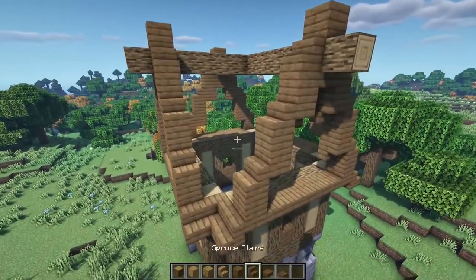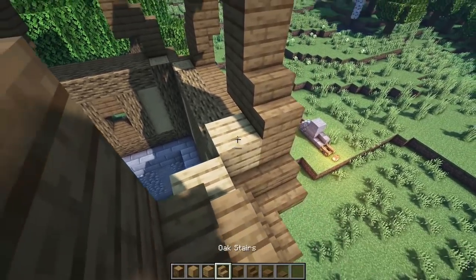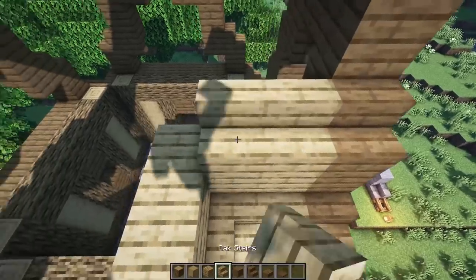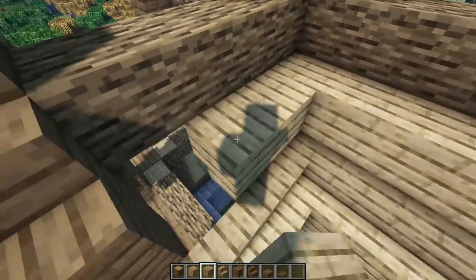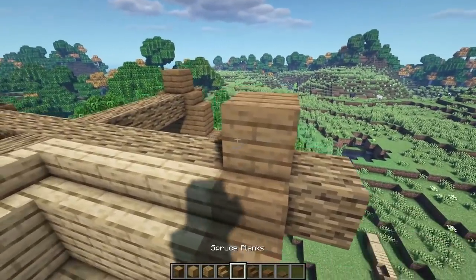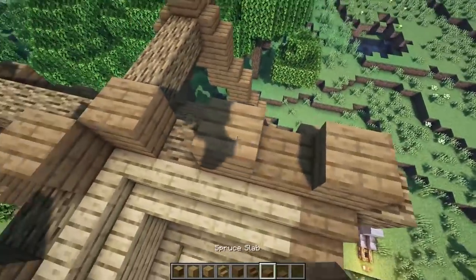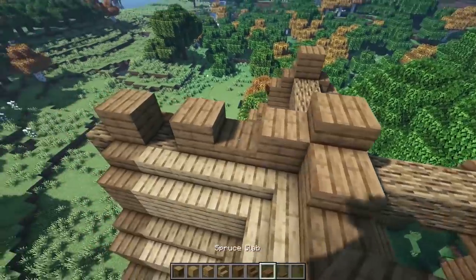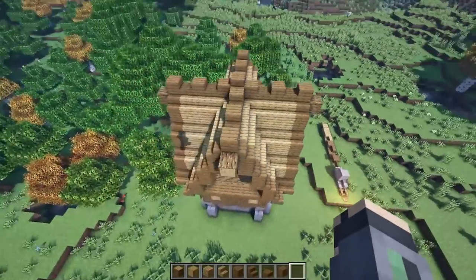Now connect these with some oak going down and take stairs all the way around. Since it's symmetrical, connect all the oak to all the spruce in between, going all the way around with stairs on top. On the top part, put full blocks every other one and slabs in the gaps. For the center bit, put a full block and then a slab on top, then repeat this all the way around.